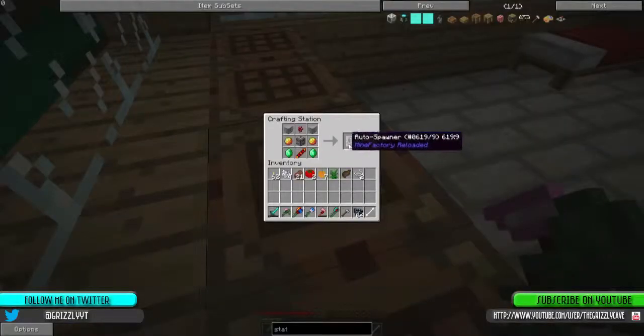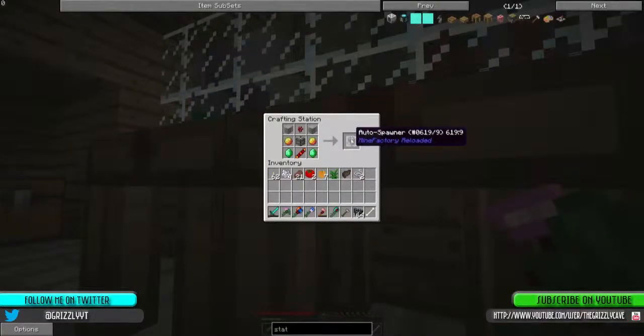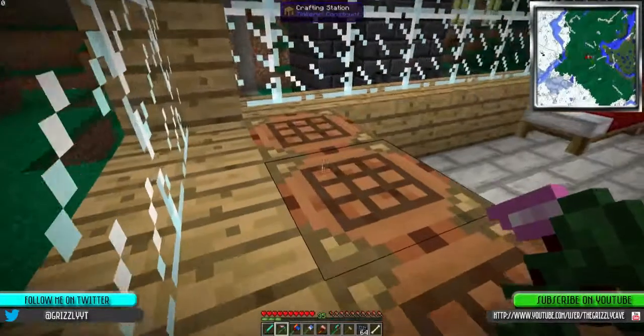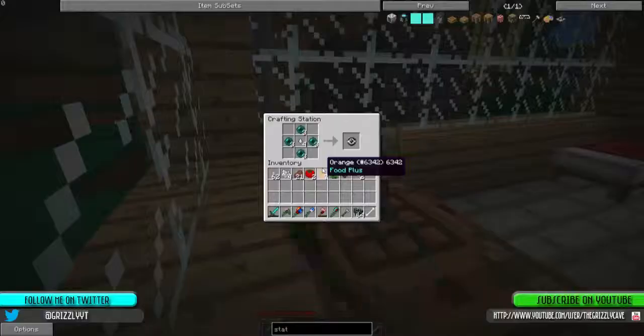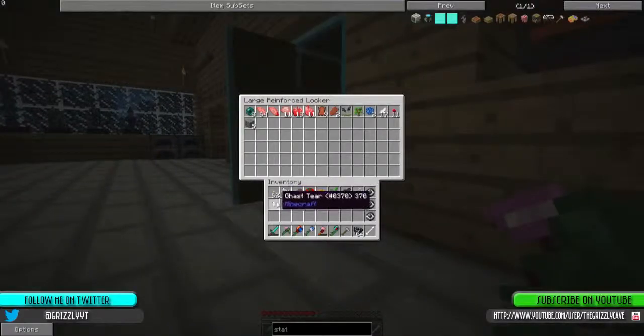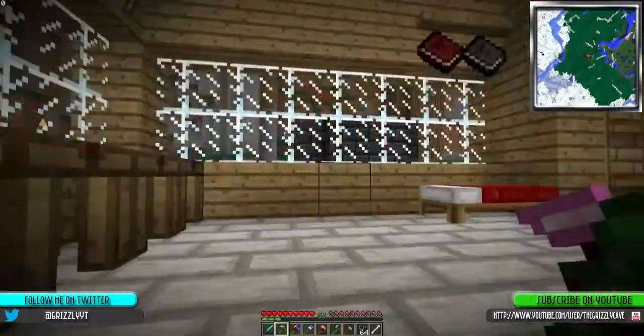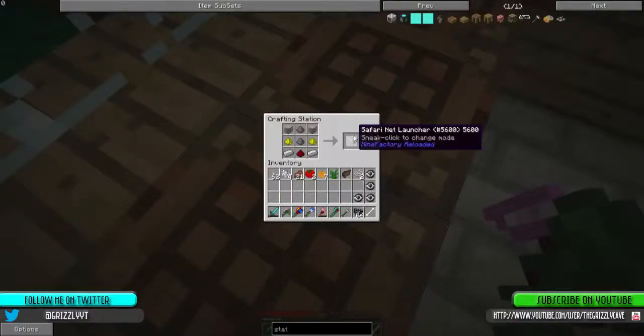So one, I've kind of been building a couple things. This one we're not going to actually quite build yet — this is the Autospawner, but I don't want to have that built yet. These two include the items that I really want to build. So we've got these Safari Nets that are reusable. Oh, they're not stackable though. We'll do that, and then we can get one more. So that, and then Safari Net Launcher.